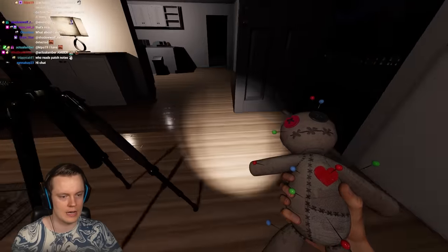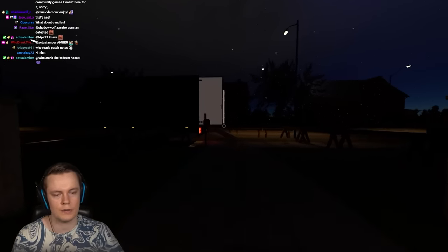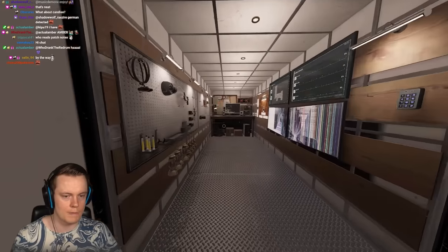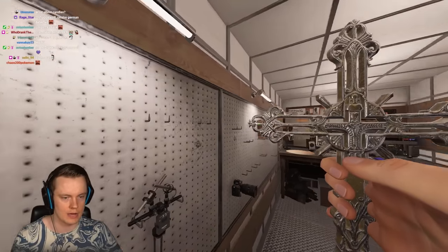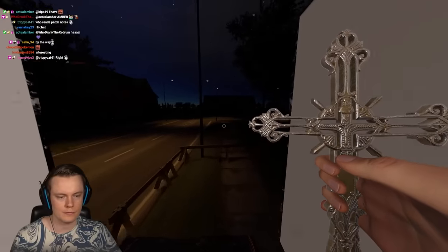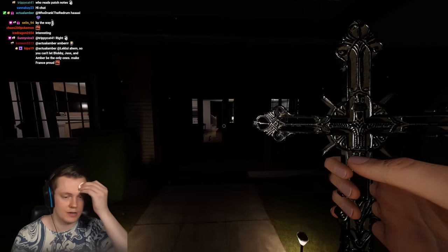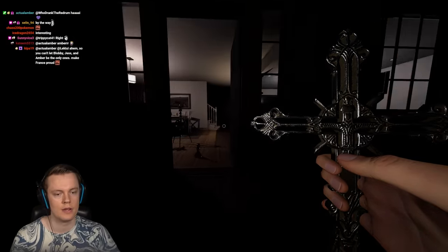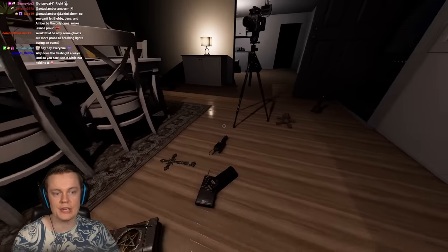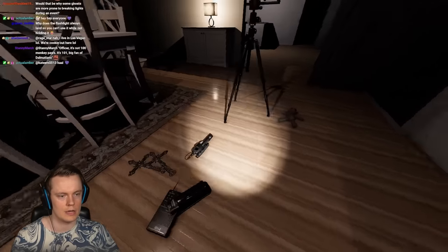We'll grab a tier 3 crucifix — it can actually stop the ghost from hunting, including cursed hunts, which tier 2 crucifixes can't do. The sanity system has become way more forgiving now — it's much easier to keep your sanity high, and functionally it's gotten much more reliable. Let's use this voodoo doll.